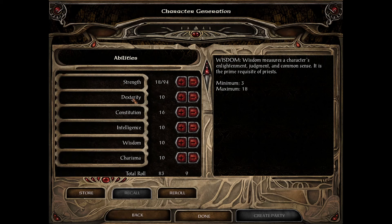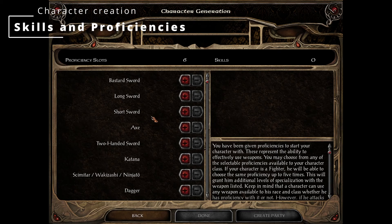For a fighter, the important stats are strength, constitution, and dexterity. Going below 10 on intelligence or wisdom makes little difference for a fighter, so don't be afraid to lower those scores if you need more points elsewhere. You could even dump charisma to 3 on a fighter — it makes no real difference to your gameplay whether charisma is 3 or 18 for a fighter.